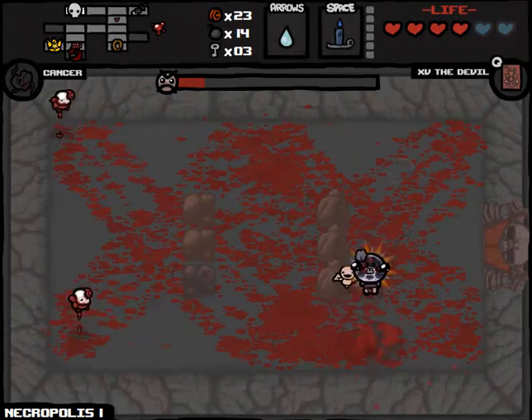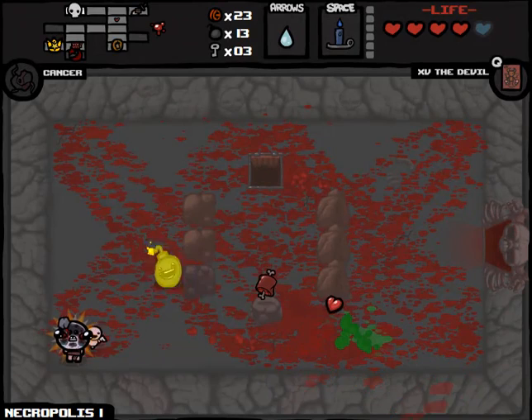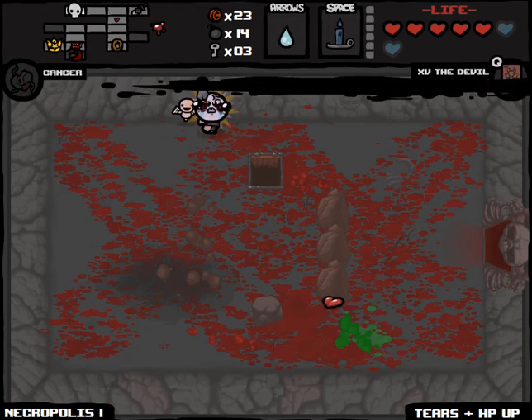Watch out for the eyes. We're actually winning this fight fairly easily. I did not expect him to come down that way. And we're gonna get an HP upgrade. We're also going to get a Bomb and a Spirit Heart, so that compensates us a little bit. But mostly that Tears and HP upgrade is huge. So down to the next floor.